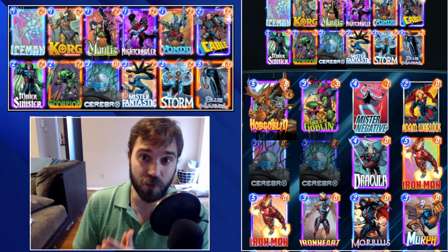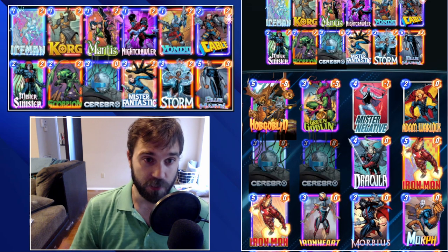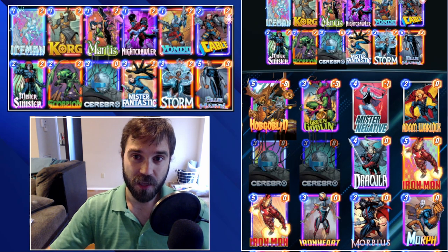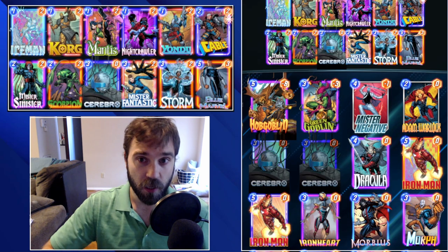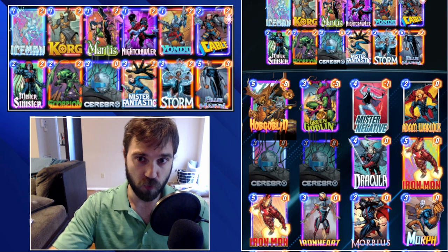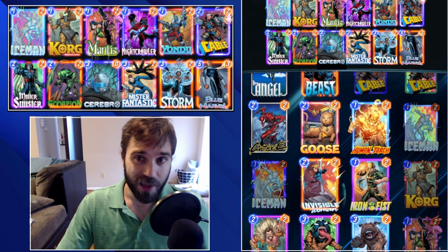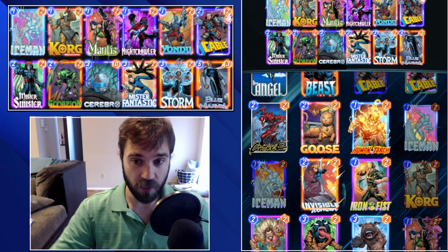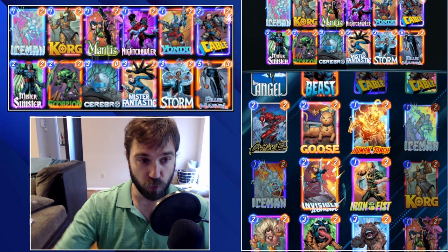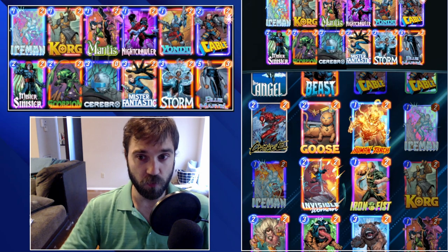We drafted a pool one and pool two only Cerebro deck list — obviously Cerebro is from pool three, but the rest of the cards are from pools one and two respectively. This gives us a decent amount of disruption, flexibility, and power push toward the end. There are several card upgrades you can put in: when you get Goose, that's great at restricting space for the opponent; Invisible Woman is great for hiding your Cerebro and Blue Marvel from Enchantress or Rogue stealing that ability.